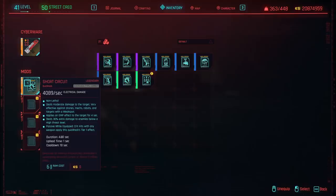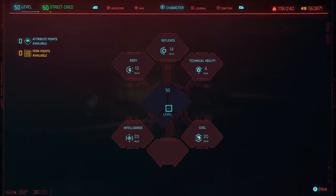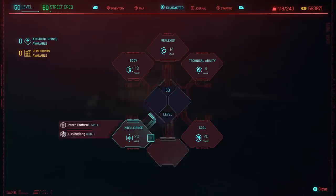We're going to be focusing on the Quick Hack Short Circuit, which is essentially going to double or even triple your DPS with anything in the game. It is ridiculous. The first thing we're going to go over is the attribute points and perk points you need to spend to make this build absolutely ridiculous. The two main mandatory ones are going to be Intelligence and Cool. Intelligence is going to allow you to get the Breach Protocol and Quick Hacking that you need, and Cool is going to get you a ton of damage really quickly.